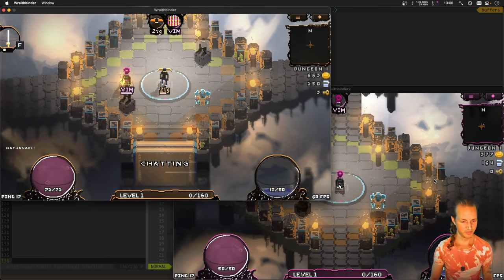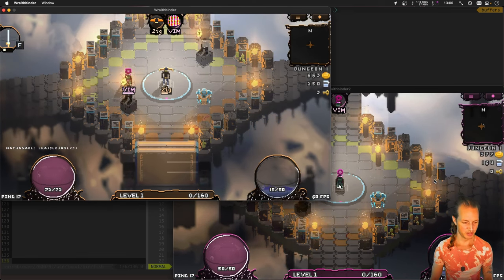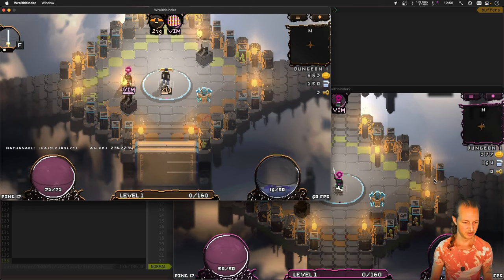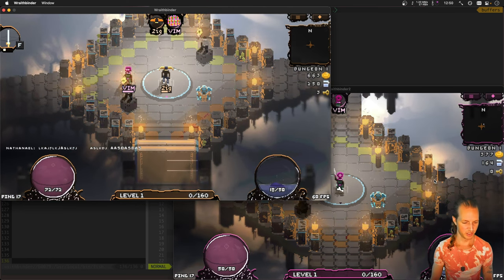Now switching to the other client — this is a different client with a different username. My username over here is Nathaniel. I'm going to type some random characters, press the spacebar, and use the shift key — not the function key, the shift key — for bigger letters. There we go.